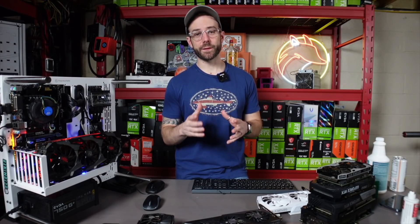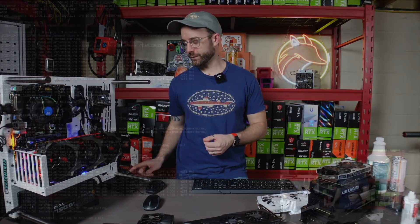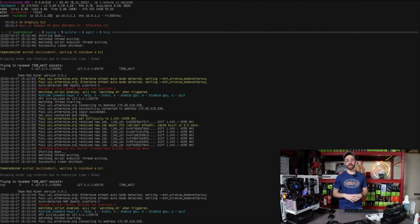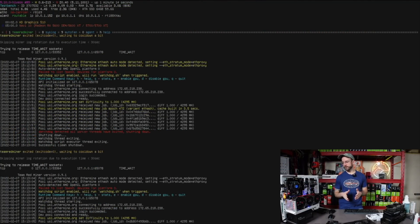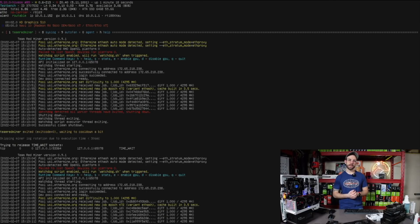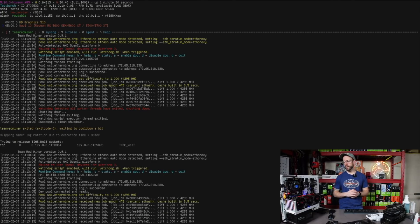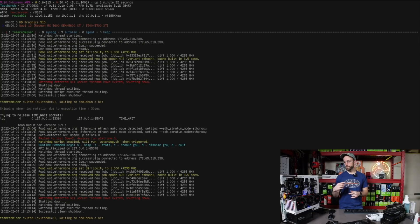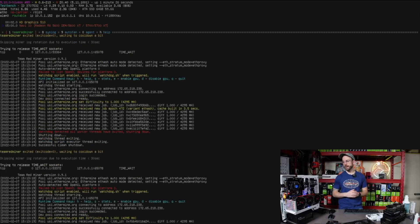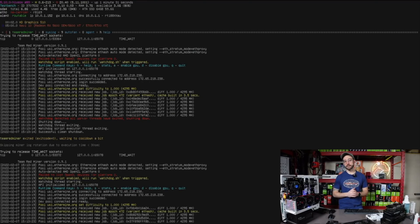Sad to say, 5700 confirmed again as being dead. If you look over in the miner in HiveOS, you can see GPU is not detected. I did get it to pick up once after multiple reboots and then instantly got an error in the miner and back to where I started. I tried the BIOS switch in both positions. I have in the past reflashed the BIOS, but same issue with this card. So I'm going to have to maybe send this one away for repair or dive into it a little bit deeper.